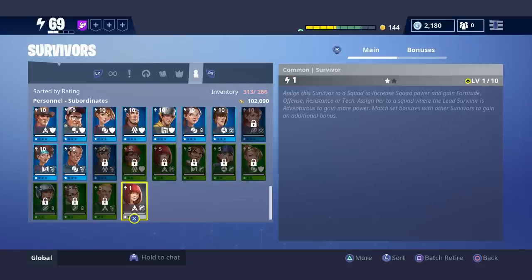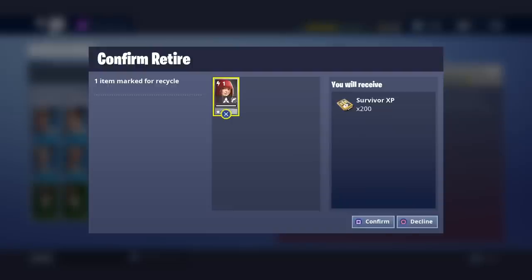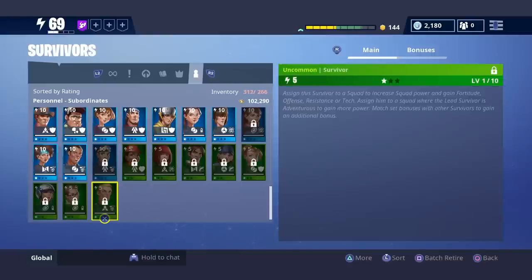It looks like I have these green ones, so I'm going to get rid of this one right here. I'm going to retire this one and it's going to give me 200 survivor XP, which is fine. Another tip I have for you guys: these green ones are slotted as well. I still have inventory of 312 and haven't unlocked things because they're still showing locks.